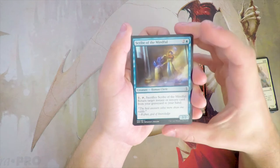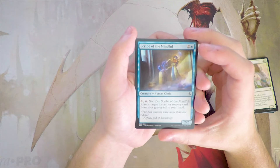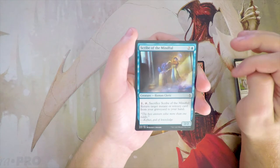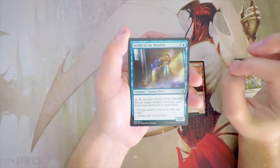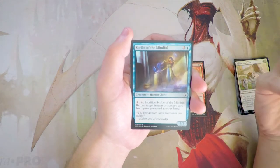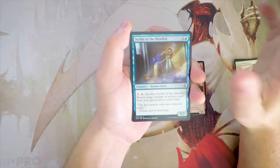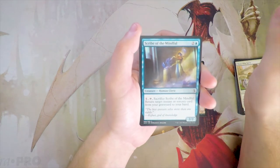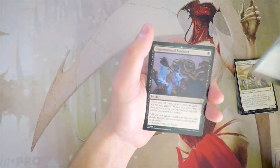Scribe of the Mindful is a 2/2 for 2 and a blue. You can pay one, tap it, and sacrifice it to return a target instant or sorcery card from your graveyard to your hand. There are definitely instances where you'd want something like this, though I'd prefer to have a really powerful instant or sorcery before picking this up. That said, if you do have one, you get two uses out of it. It's very slow, but it's sort of like a slow Snapcaster Mage — definitely not anywhere close to as good, but that's the idea. Not what I'm interested in here, but definitely a decent card.